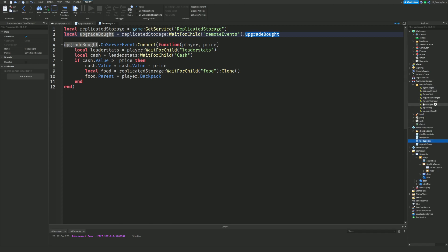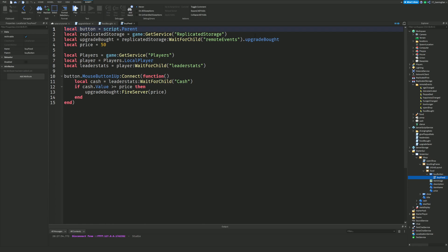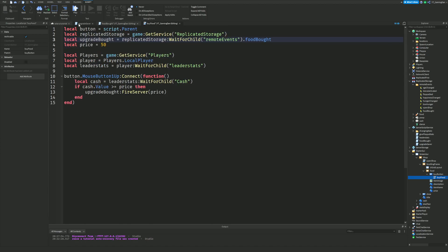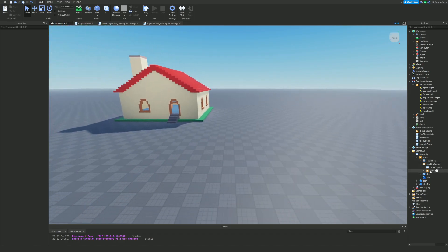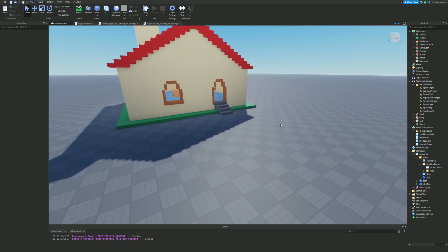We're going to change this remote event to 'food bought', and then inside the shop, inside the food button's buy button, instead of 'upgrade bought' it's going to be 'food bought'. Also in the food bought script, make sure you get the new remote event. This is because we are going to be making a general upgrade system which allows us to buy all the upgrades — the food one doesn't really match the others, since food goes into our inventory.